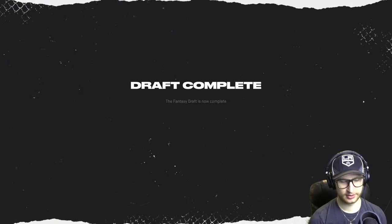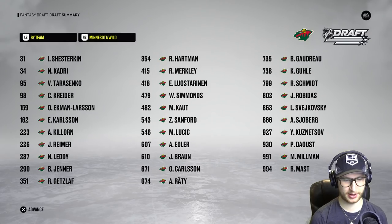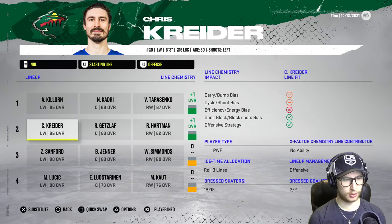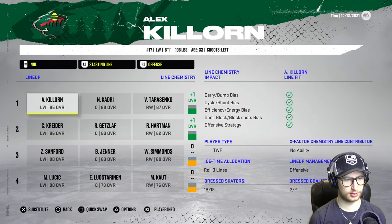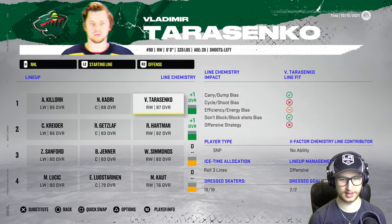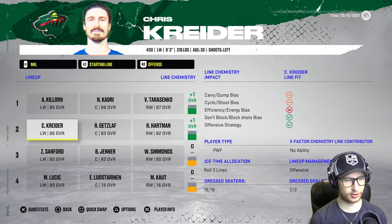I probably am gonna have to make sure some of those players are on the roster because they might pick up someone — but it doesn't look like they picked up anyone else who could take a spot. Okay, so it actually wants Carlson on the first line — I'm assuming because he's a perfect fit. Tarasenko is the only one that doesn't really fit but it's still a plus one. Then we've got Hartman, Getzlav, and Krider. Let me just make sure we have no abilities on this team.